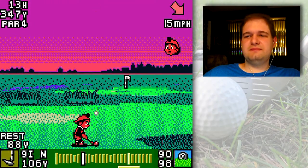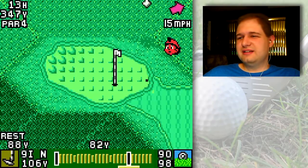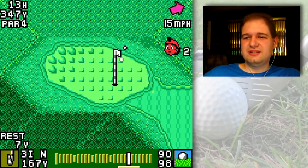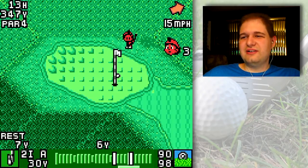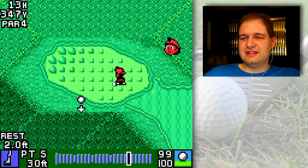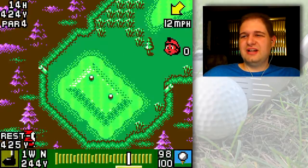This looks good — I'm gonna hit it like so and hope it goes on the green. That's pretty much all my shots; I'm always hoping things go well. That's too far off the green. Your shots are pretty much always educated guesses in Mario Golf. Okay, just make the putt for par and call it a hole. I am currently tied for first.